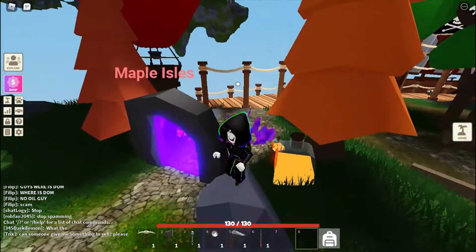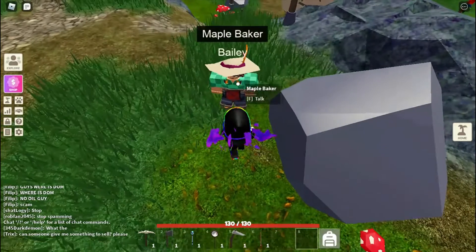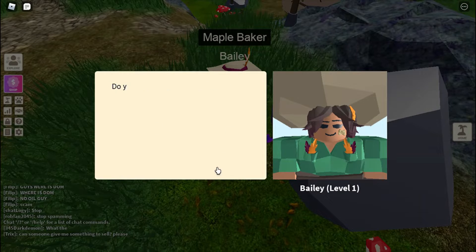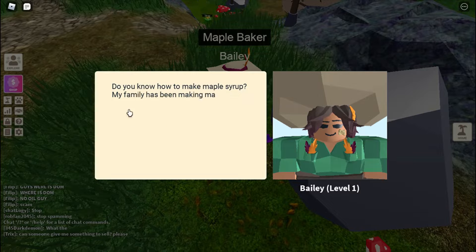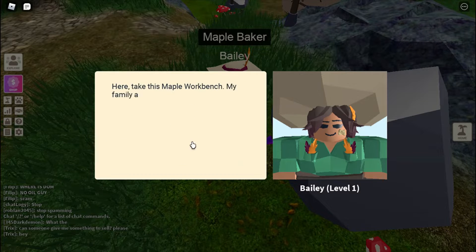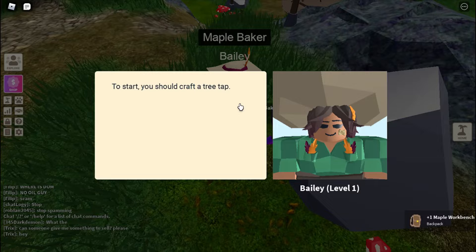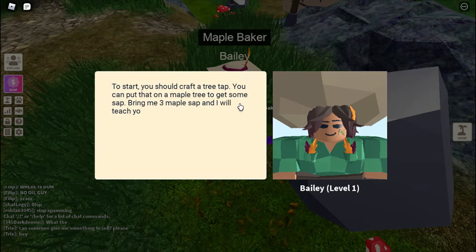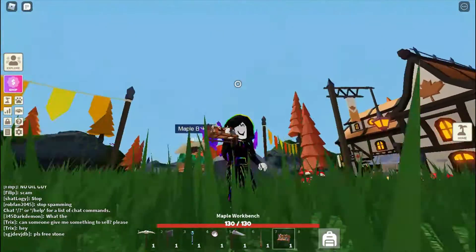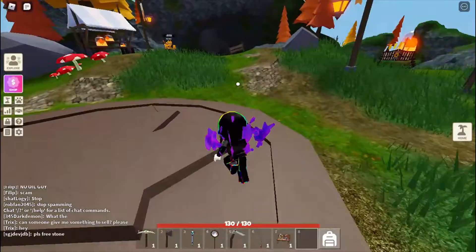Oh, here's the Maple Isles! Before we sell I want to go and explore here because there might be things to sell here. Bailey — that's my cow. Do you know how to make maple syrup? My family has been making maple syrup for a long time. We love maple syrup, let me teach you how to make it. Take this maple workbench and I will teach you different recipes. To start you should craft a tree tap — you can put that on a maple tree to get some sap. Bring me three more maple sap and I will teach you more. This is actually cool looking, look at all the banners. I like it here.